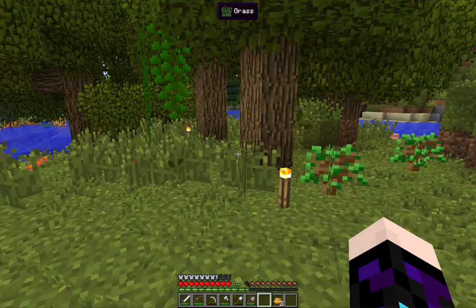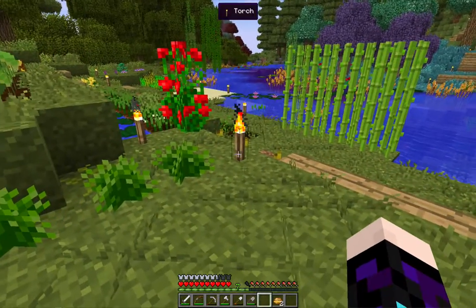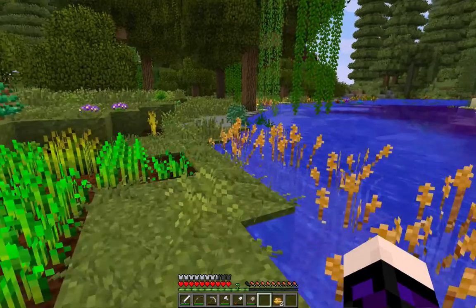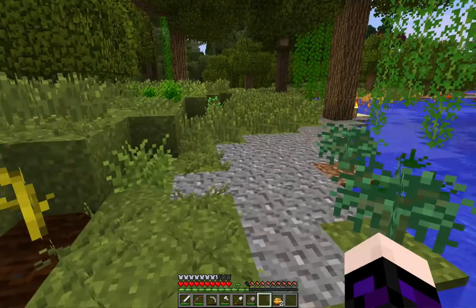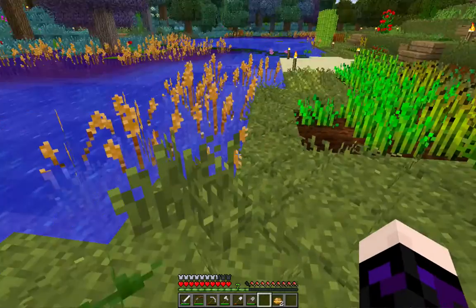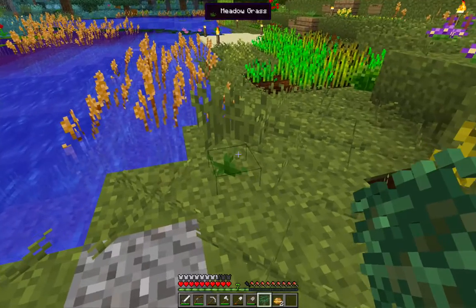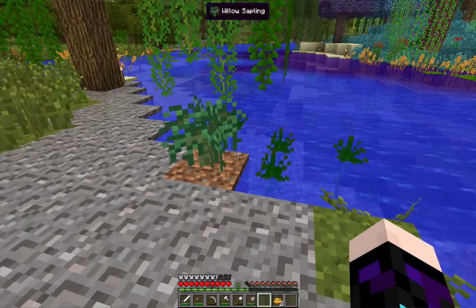I've planted some ordinary saplings in the hope that they will grow. Over here, what I don't have at the moment is any sort of beehive. But what I have is a little wheat farm coming up. And I'm going to try and grow some willow trees — those are planted far too close together. I think that one doesn't need to be there; a couple of spaces away would be good. Let's put it in there and give it a chance.